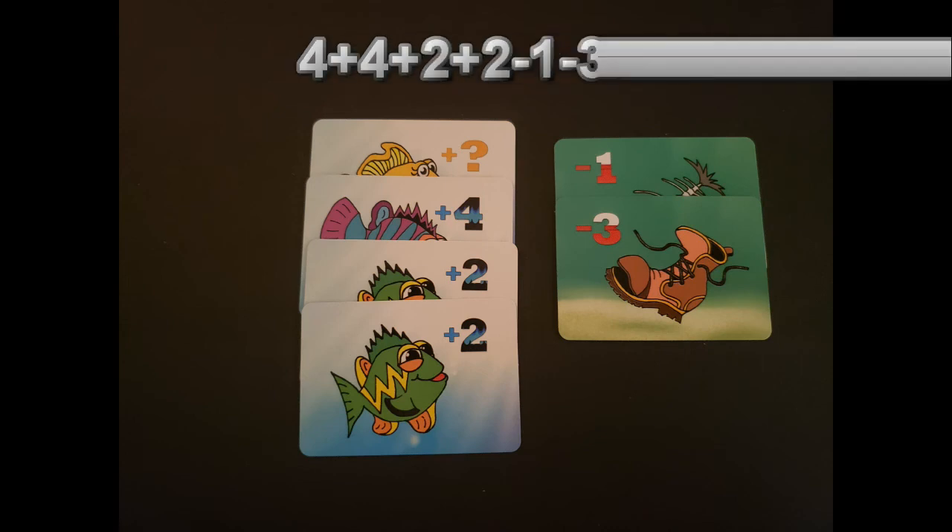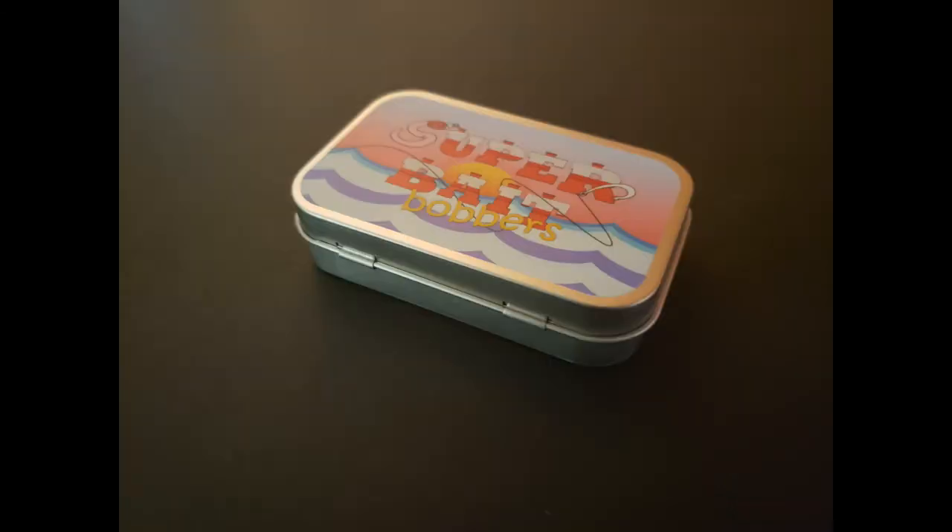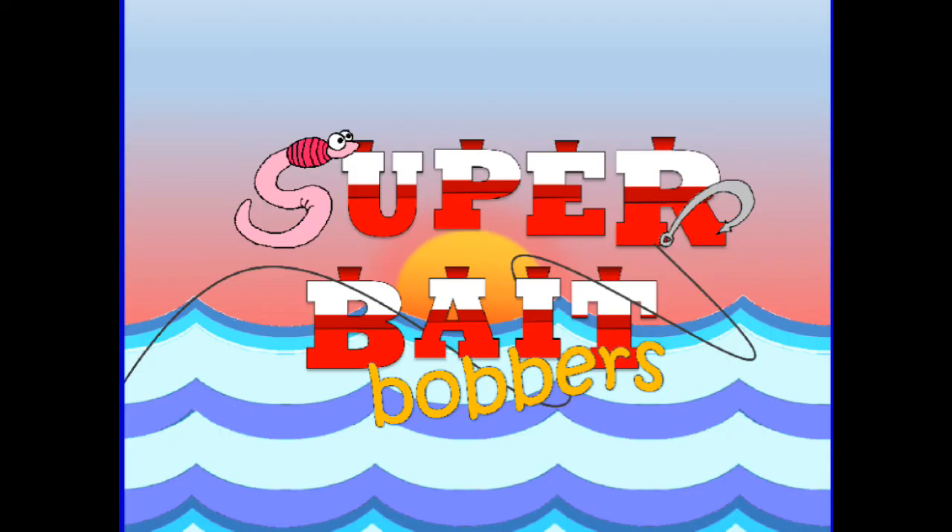The game ends when there are no more cards in the fishing hole. Add up all your fish card point values and subtract any junk card values to determine your score. The highest score wins! And that's Super Bait Bobbers — get yourself a copy, cast out a line, and you're going to have a real good time!